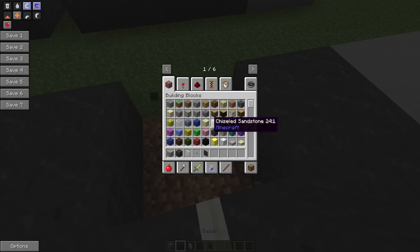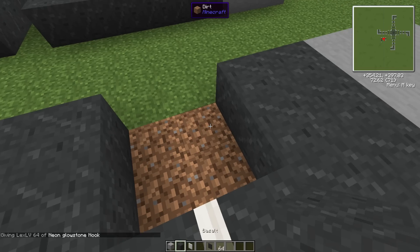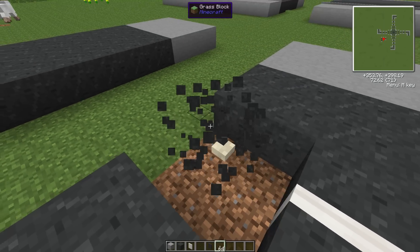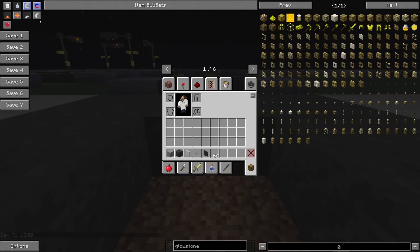Now let me grab the glowstone. These aren't standard glowstone — these are all the glowstone variants from the Chisels mod, which is also in the mod pack. All I need is the neon glowstone nook. I'm going to place that block down here to make it easier, then place the nooks on the corners on the inside of these blocks — not on top, but inside. And that's going to be a little cat's eye. If we go to night time again you can see that it glows and does its job as intended.